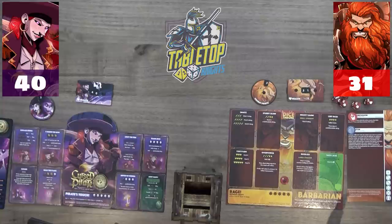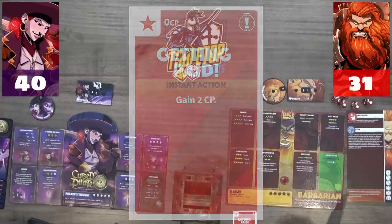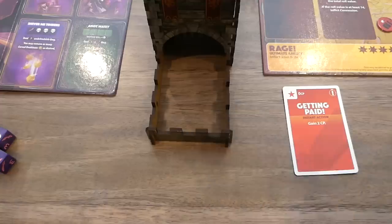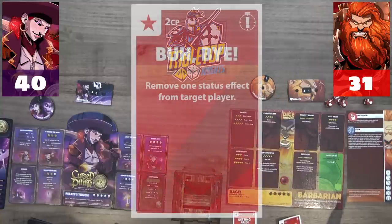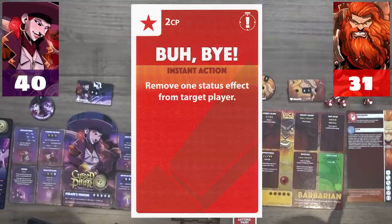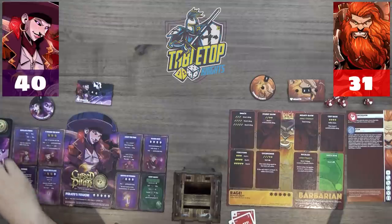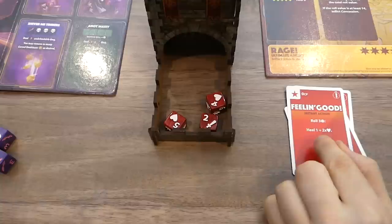It's Victor's turn. He gains CP and draws a card, plays 'Getting Paid' to gain two CP, putting him on five. He rolls for the powder keg and gets a five — nothing happens. He then spends two CP on 'Bye Bye' to remove a status effect, sending the powder keg back to Caleb. Then plays zero CP 'Feeling Good' — rolls three dice.